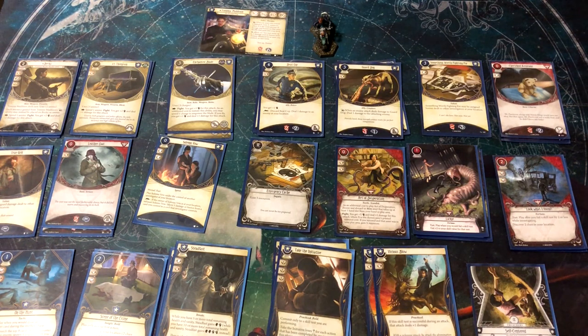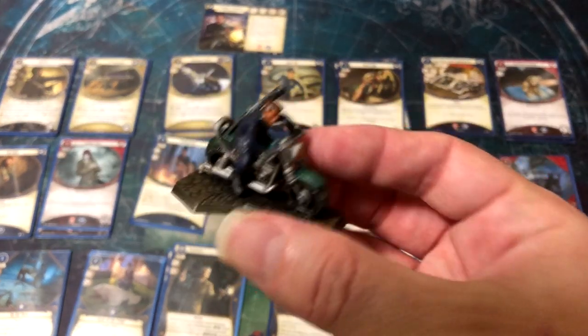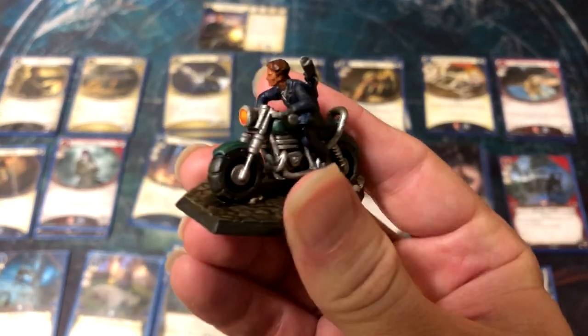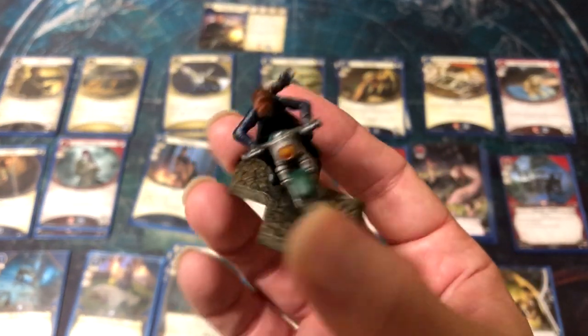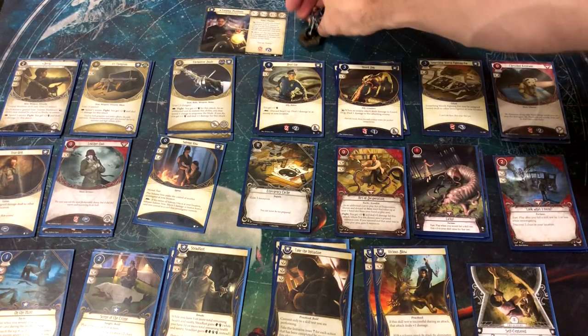So this is Tommy Muldoon. The most important thing is his miniature, which I super love. My wife just finished painting this last night, and I couldn't be happier with how cool he turned out. This is a custom miniature I made on Hero Forge. My wife painted it because she's better at these sort of things. It's going to be super fun to play — I'm really looking forward to it.